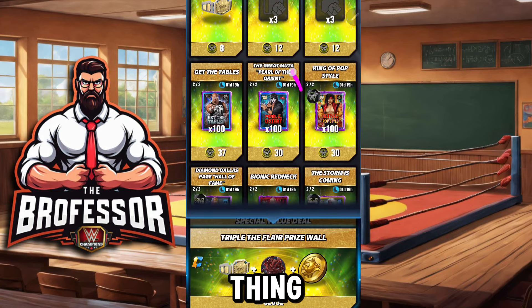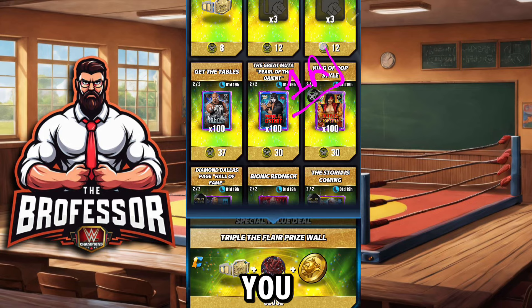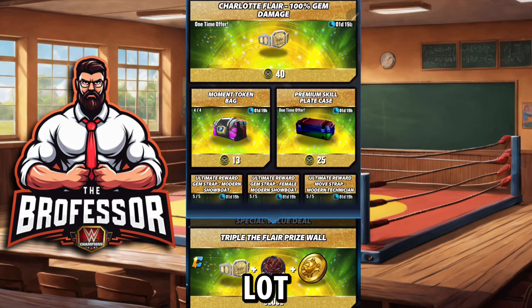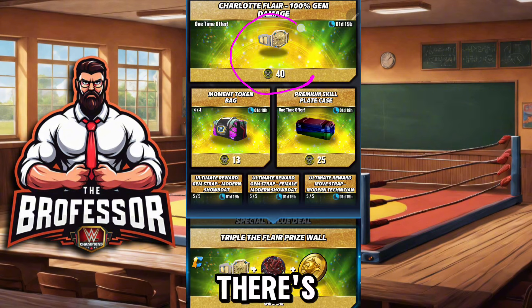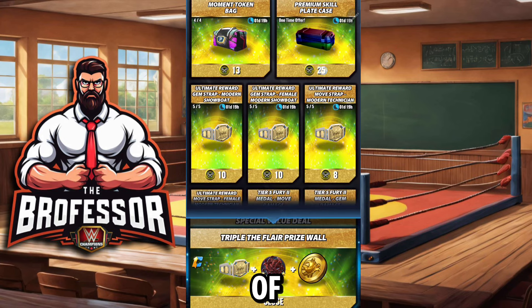The first thing on this one as always is going to be either posters, moments, gears, or shards. If you can get the shards to recruit somebody, that's pretty much what you should go for first. If you did get Charlotte, there's a 100% gem damage strap — expensive in terms of medallions, but if you got Charlotte you probably have enough, so that's the 1b of things to get.